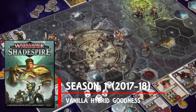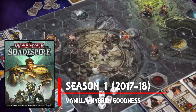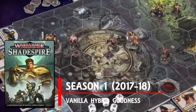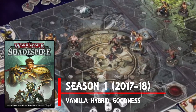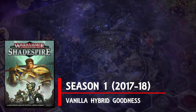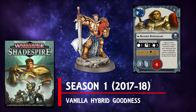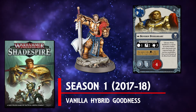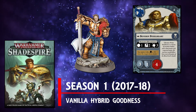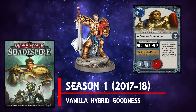Thematically speaking, this was the setting of the scene. The titular city was the breeding ground for a magical mirror-like substance named Shadeglass, which would inexplicably allow the souls of the dead to live on. However, the self-titled Lord of Death, Nagash, did not like this one bit, and so cast the city of Shadespire out of Shyish, the realm of death, where it had previously called its home.